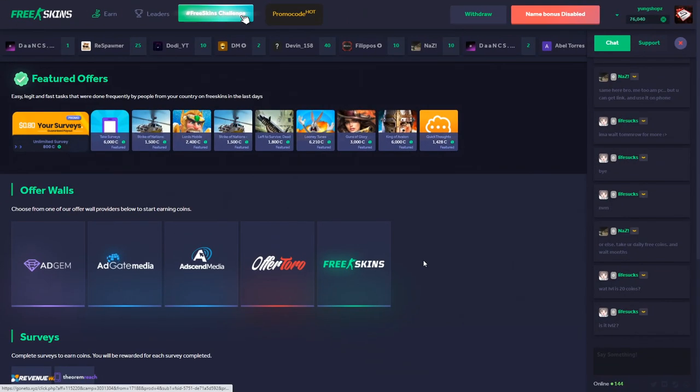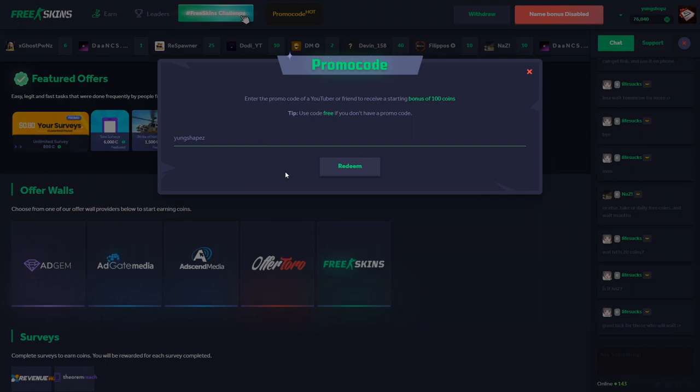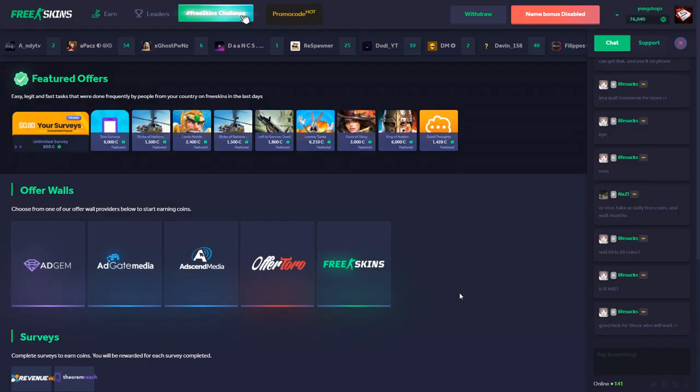You can get 100 coins right off the bat when you sign up. Just click on the link in the description, sign up, and you'll have 100 coins. Or click on promo code, type in the code 'youngshapes', click redeem, and that's how you get 100 coins straight away, completely for free — giving you a little head start.